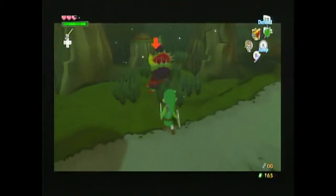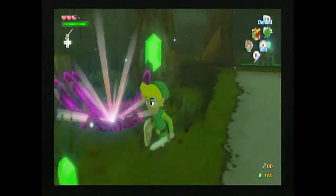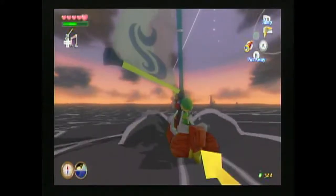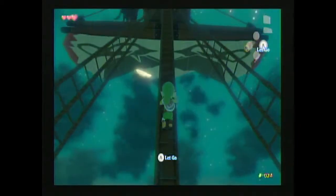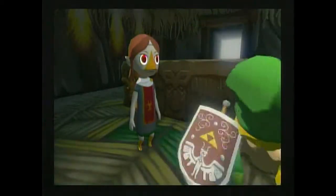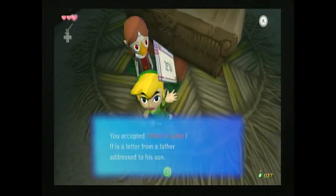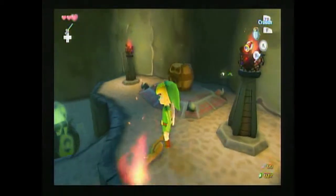As mentioned earlier, this is a port of the original Wind Waker for the GameCube with updated graphics. And while the original version looked awesome and still holds its own today, I have to hand it to Nintendo for making it look even better. The only problem is Link, as well as other characters, looks rather pasty whenever his face is lit up by a torch or some nearby light.